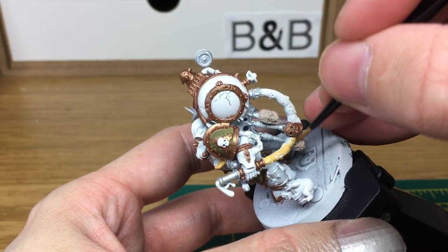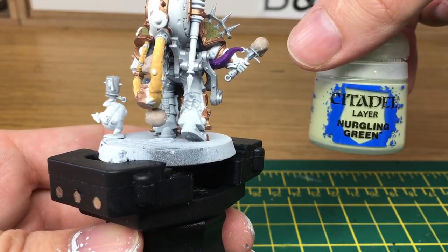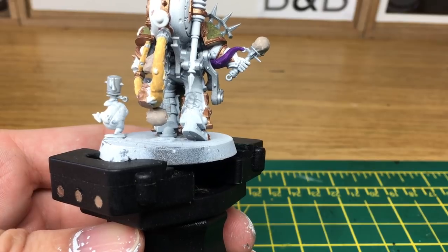When we come back, all the Dark Flesh will be finished. Now we're just going to use a little bit of Citadel Nergling Green and just going to do a little Nergling to his left.